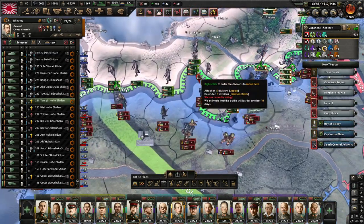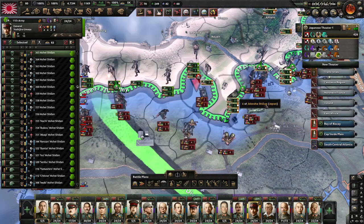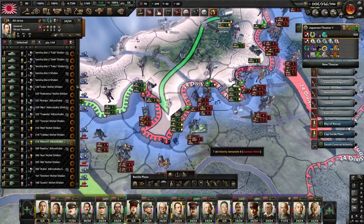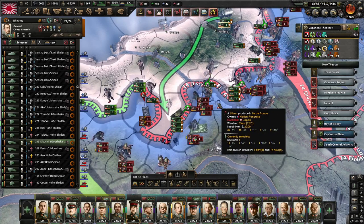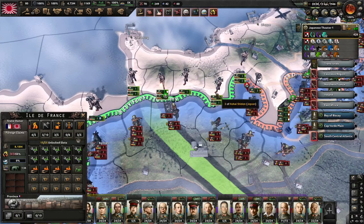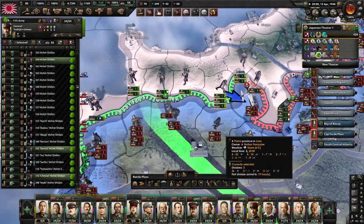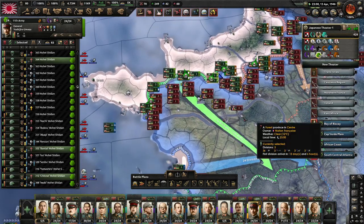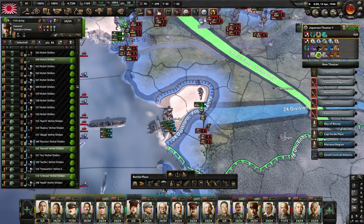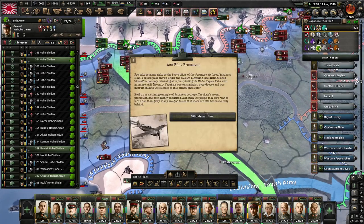We are struggling to push these divisions out here, but the defense seems to be pretty much holding. With pretty strong opposition in all areas, we can assist with this attack from here - I just want to shorten the front line a little. The biggest problem is air because we are fighting under enemy air superiority, which is not ideal. More troops are landing in La Rochelle and that should give us some flexibility from the south.